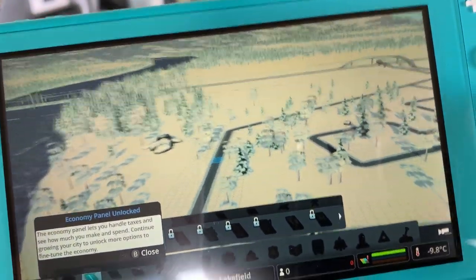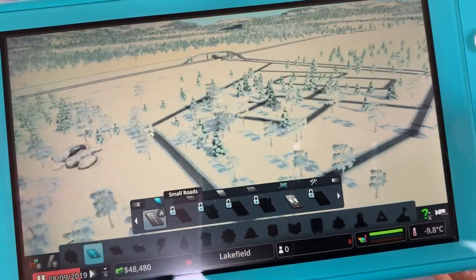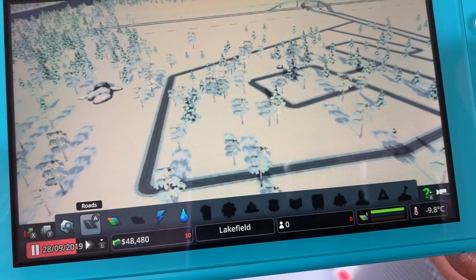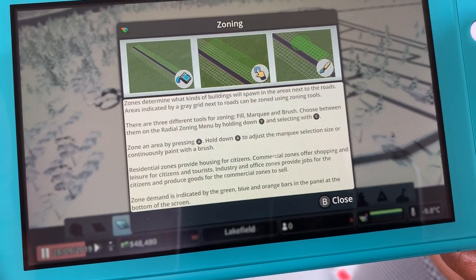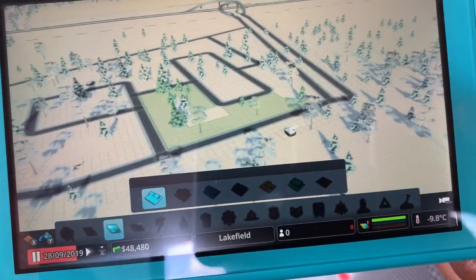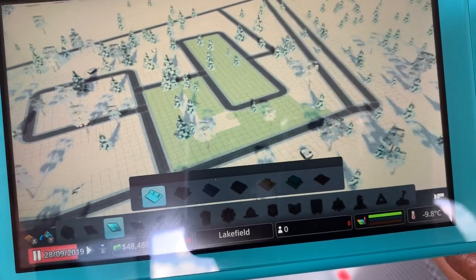Now we need to get into the economical panel. Let's look at our money — we're at 48,000, so we're a little bit down from where we started. Let's go ahead and plot out these residential zones. If you've watched city building, you should be quite familiar with what's about to happen. We're going to choose the residential zone and put one right in here, one right in here — we'll have some houses over here.